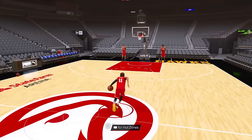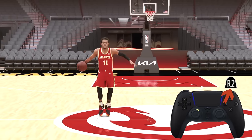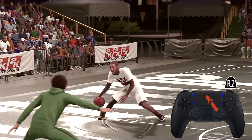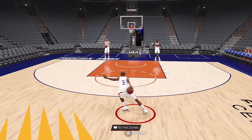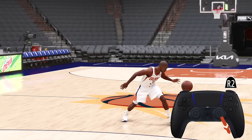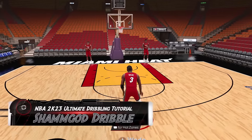Momentum dribbling is a staple in the 2K series. If the ball is in your left hand, hold sprint, tap the right stick up-right, and tap the left stick up-right, then repeat in reverse. If you time this combination fast enough you can spam the momentum dribble — just repeat the command while never releasing sprint. The momentum dribble can lead to all kinds of combos. One of my favorites is the momentum explosive behind-the-back: first initiate the momentum dribble, then while holding sprint tap the right stick down-right and tap the left stick up-right.